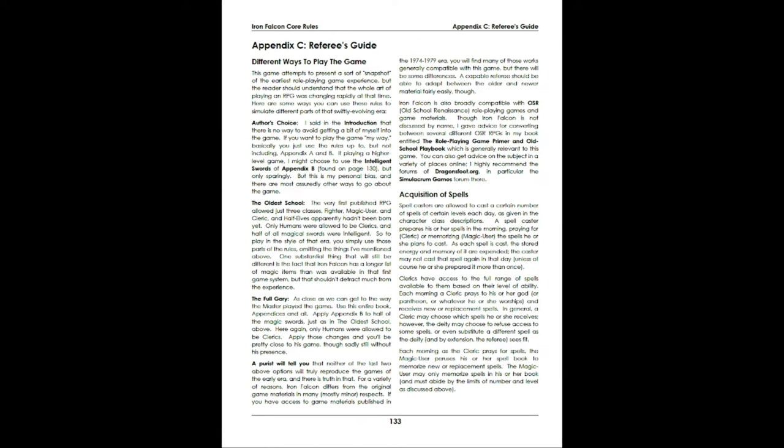Here's my favorite part of the book: Appendix C, the Referee's Guide. It specifically says here are different ways to play the game. Do you want to play at the author's choice — here's the rules to use and here's the rules I don't use? Do you want to play at the oldest school — in other words, how to play it as close as you can to the original Dungeons and Dragons? He does mention that Iron Falcon has more magic items than the original rules did. Or what he calls 'the full Gary' — how close can you get, as far as we know, to the way Gary Gygax actually ran his game? Right in the rules they're saying, here are things you can change, here are things you can keep, here are things you can leave out depending on the experience you want.